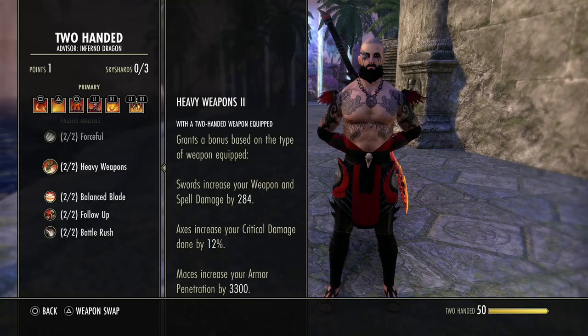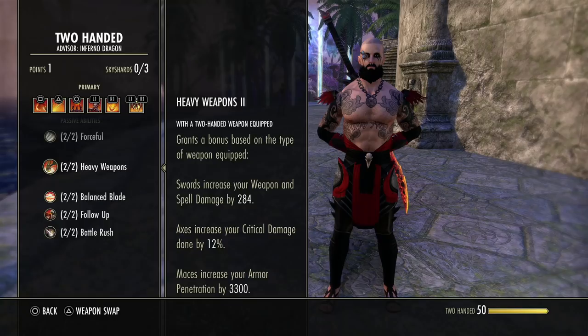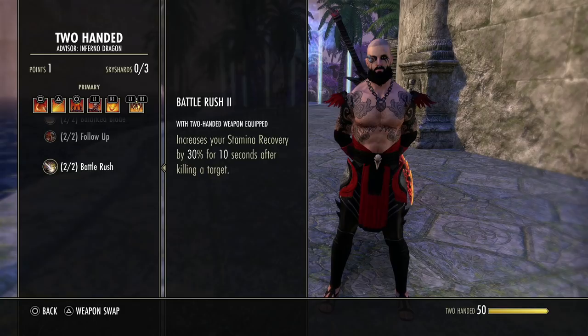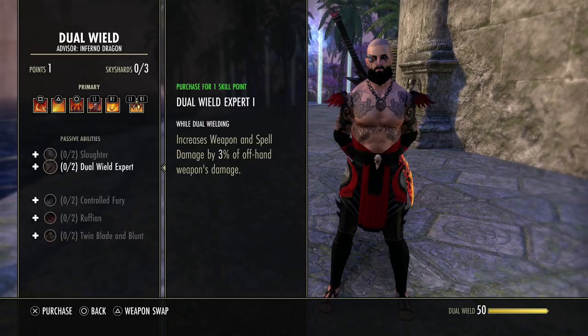For a mace, we get 3,300 armor penetration, which is going to affect our physical and spell penetration. The next passive is Battle Rush — with a 2H weapon equipped, whenever we kill an enemy, we get 30% more stamina recovery for 10 seconds. This is one of the main reasons why I like 2H. Dual wield and 2H are pretty much identical, but Battle Rush will give you more stamina sustain overall.